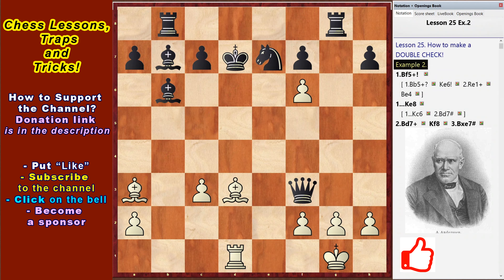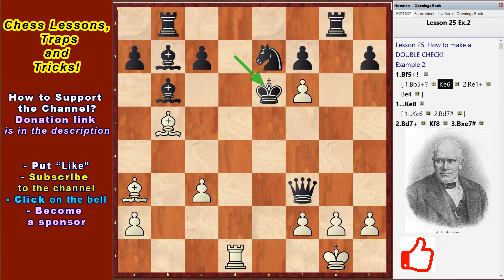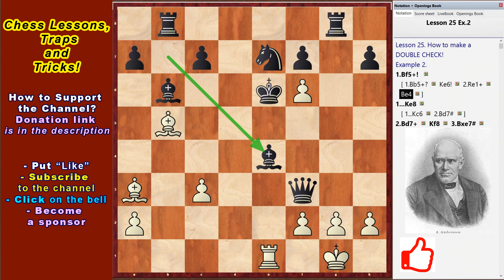If on the first move Bb5 check, then Ke6, Re1 check, Be4 and Black saved the King and wins.